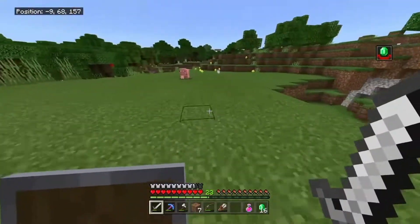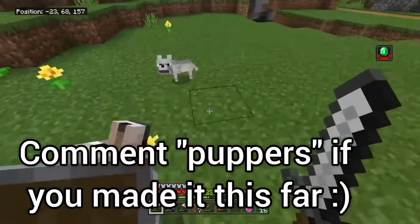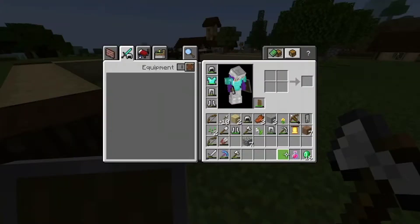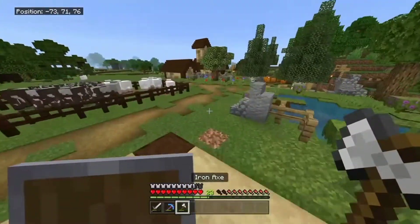Oh my god! Oh, it's a little baby wolf! Why do I not have any bones? That is the cutest thing I've ever seen. Now we've got 16 emeralds — that should definitely be enough for that wandering trader.